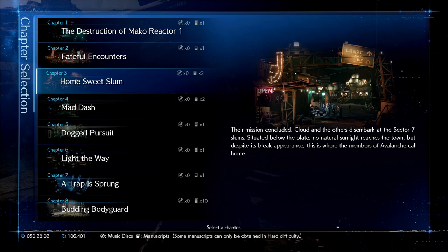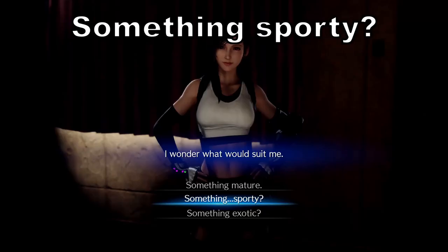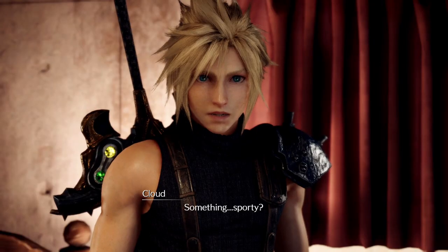Now that you have completed the game you will unlock chapter select. Pick chapter three and complete all six of the side quests again. When you talk to Tifa, you're going to pick 'Something sporty' — remember we picked exotic in the first playthrough. Now in our second playthrough we're going to pick sporty. Keep in mind you need to complete chapter three for this to register.